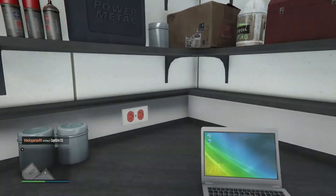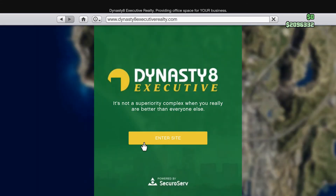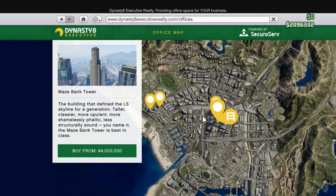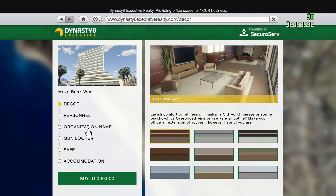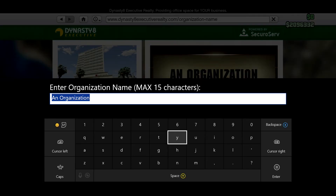Let's make this official — let's go on to the computer instead of the phone. Going to Executive and entering the site. I think we just need to get the one million dollar office. There we go, we'll buy the one million option. I'll set the assistant to female.